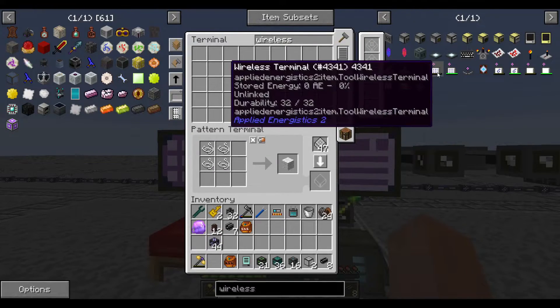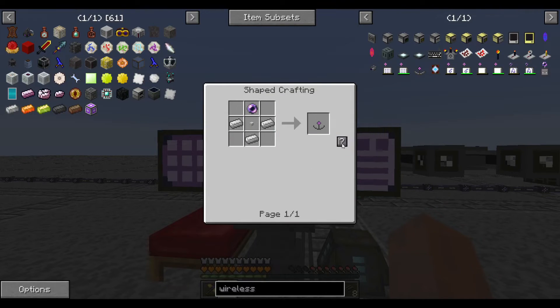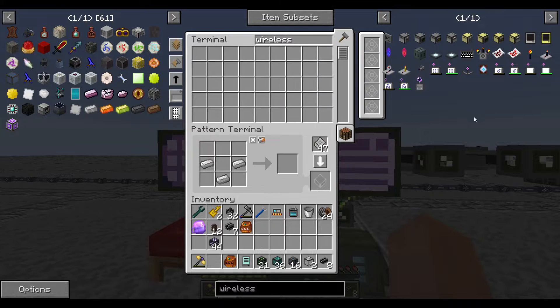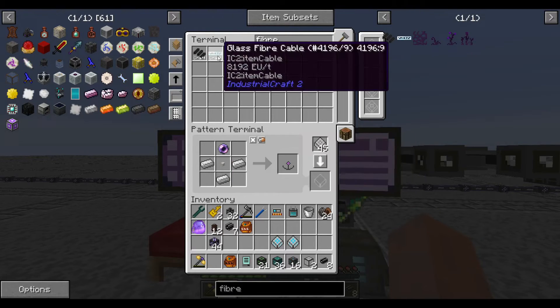Perhaps it's time to finally make the wireless terminal so I don't have to keep using the remote order to access my items. The remote order is great, but the wireless terminal is so much better. I'll put in some crafting recipes: we need the terminal itself, enough access points to cover the base, some boosters, and presumably something else I'm missing. Fun fact: Applied Energistics uses the American English spelling of 'fiber' whereas IndustrialCraft uses the British English spelling.